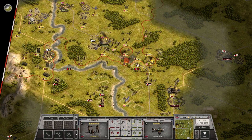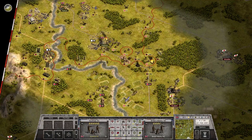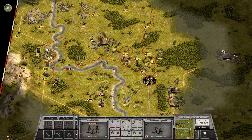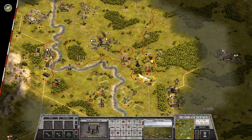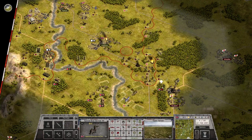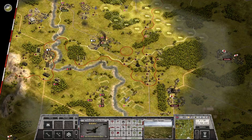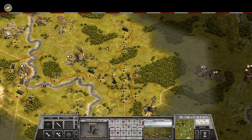We got engineers arriving. Got some guys back up here. Face the engineers. And just go there and finish them off with special forces — nice. These guys will stay put and replenish, and let's get the artillery forward.